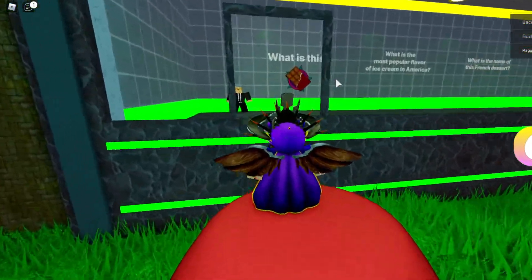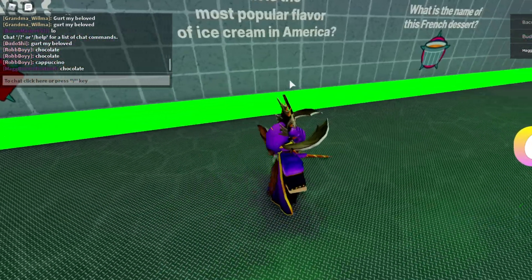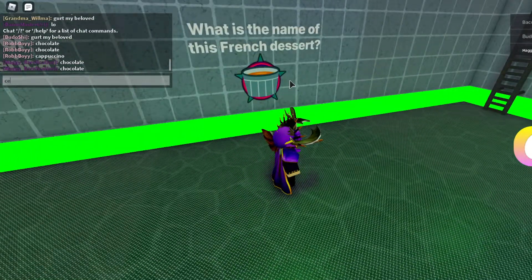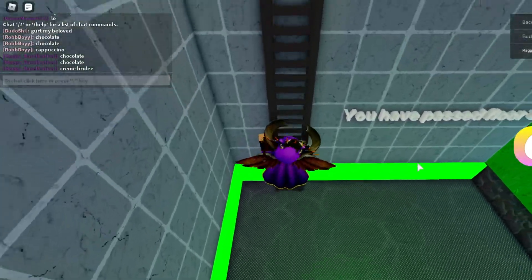The first question is 'what is this?' which is chocolate — that one should be pretty simple, so just put chocolate in the chat. The second one is also chocolate, so just put chocolate again. Next up is a bit difficult, but it is creme brulee. That should be the first floor completed.